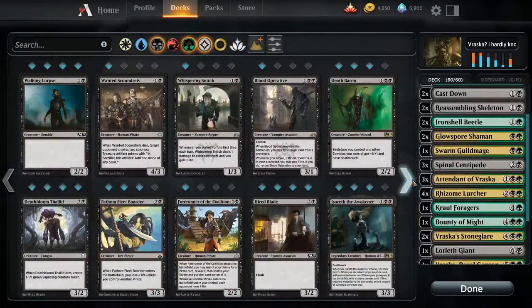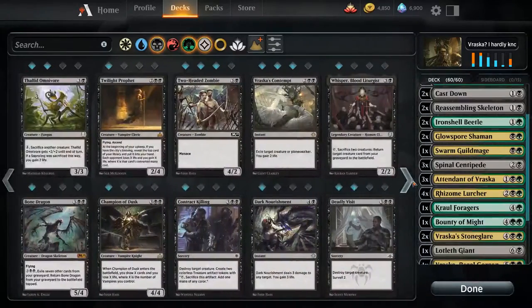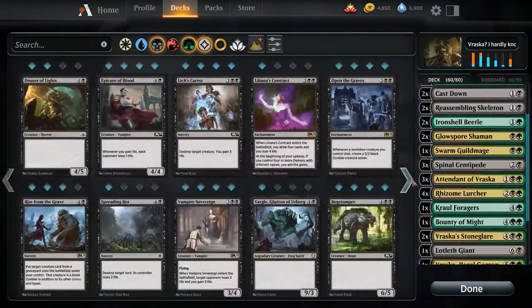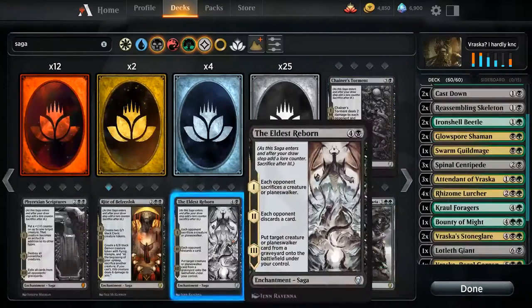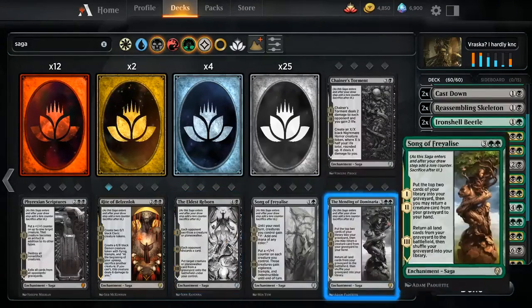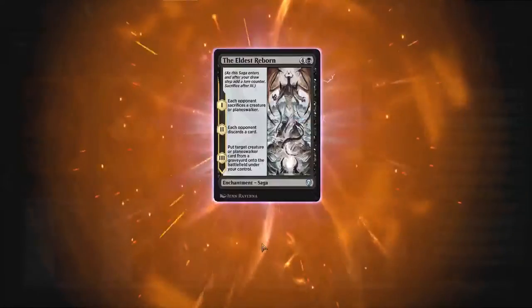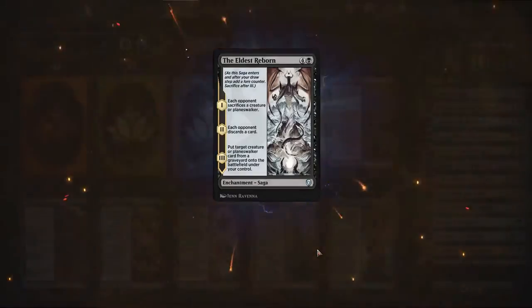We could start pitching things and toss in Isareth the Awakener so we're able to get them back. What's the saga that makes them sack and then discard and then you get to pull something from the graveyard? Eldest Reborn. That could be good. Sure, let's put two in there.